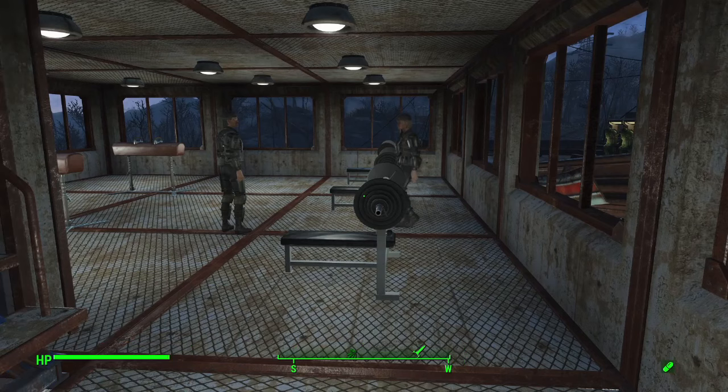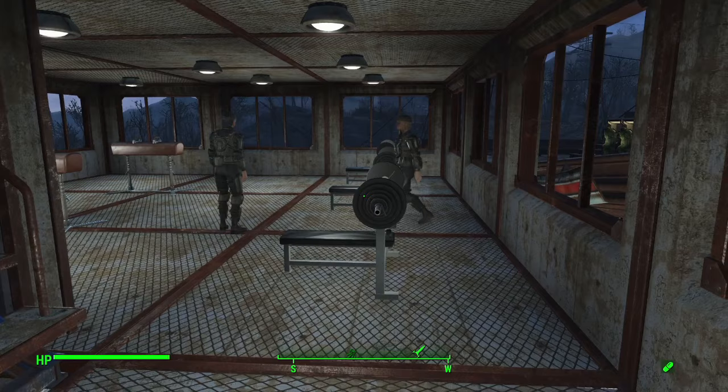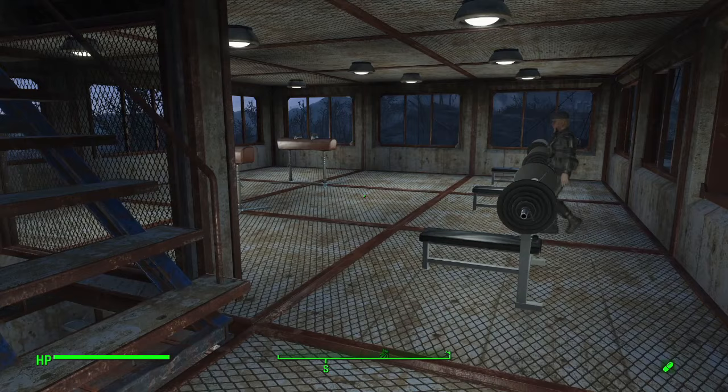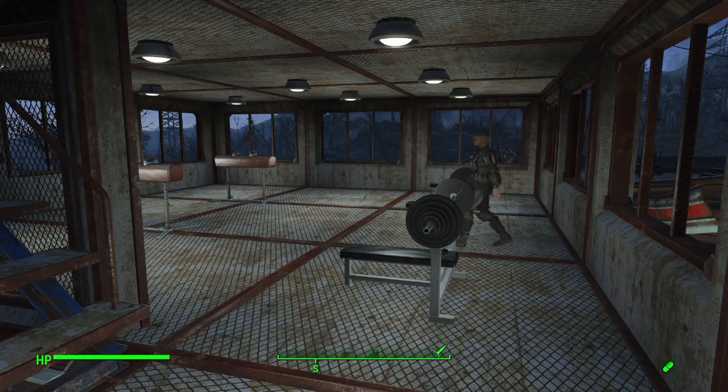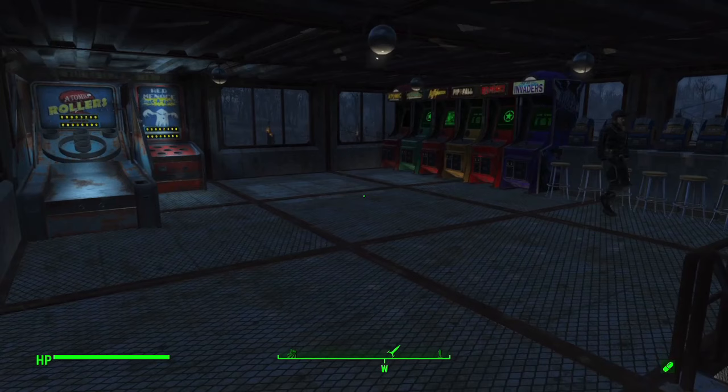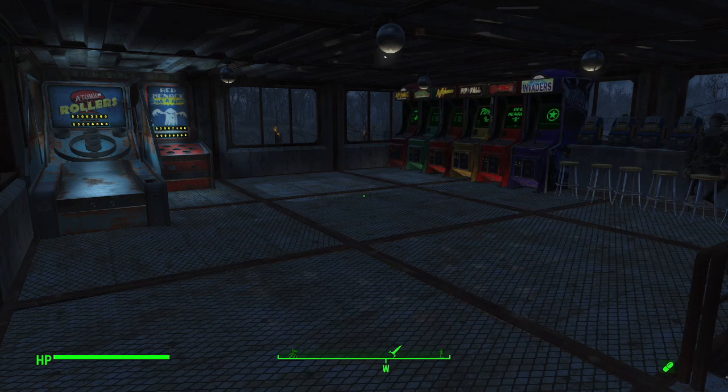Moving up here we have the gym, which is a resource-friendly way to increase settler happiness. Both pommel horses and weight sets increase happiness for settlers without requiring power and without requiring a settler to be assigned to them. For early builds, just throwing in some weight sets and pommel horses will really boost settler happiness, and it doesn't take many resources - just some leather and steel.